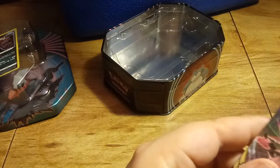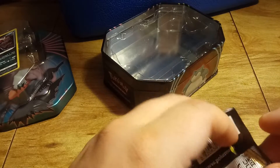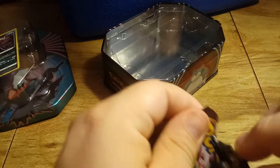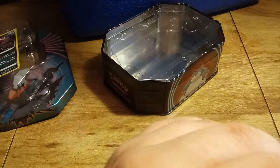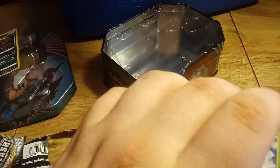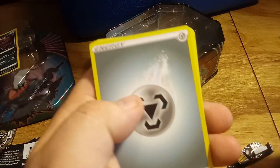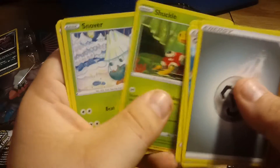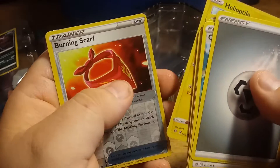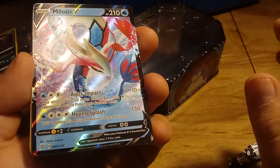Let's see what we pull in the Rebel Clash. Code card, Energy, Capture Energy, Chargeabug, Shuckle, Snover, Natu, Trubbish, P-Dove, Helioptile, Burning Scarf, Reverse Holo, and Milotic V. Goodness, every one of those packs. That is insane.